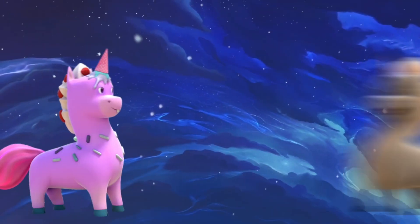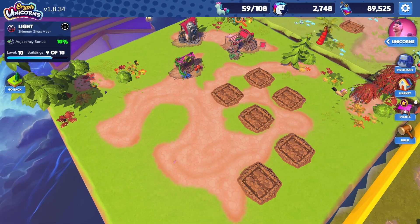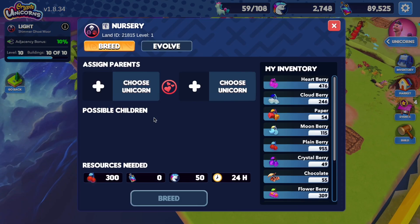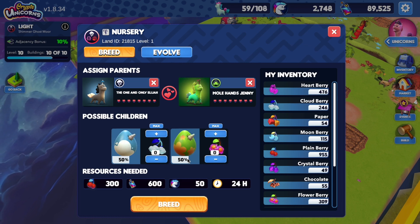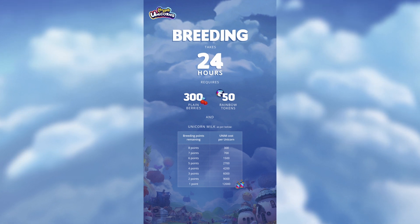To breed, you'll need two adult unicorns and one land. Place a building called Nursery by clicking the Build icon and then choose Nursery. Assign your unicorns to breed just by selecting them. Make sure you have enough resources required to start the process. I made an infographic on breeding requirements so you can just save it on your phone for a quick check before you start breeding your unicorns.